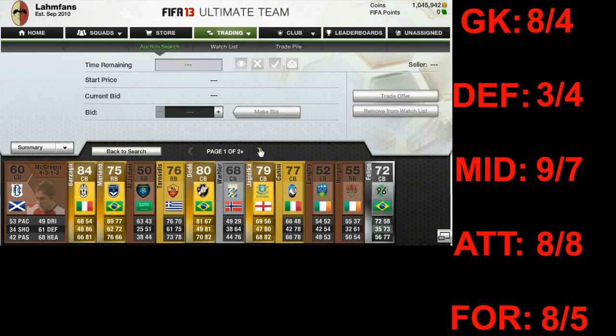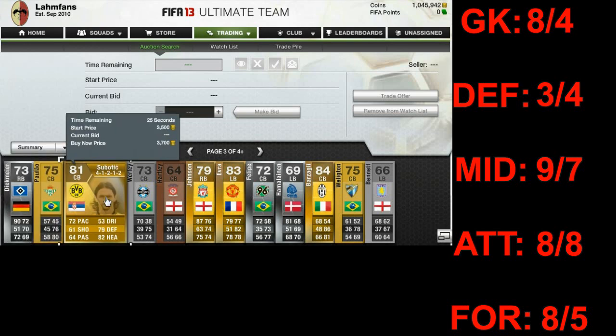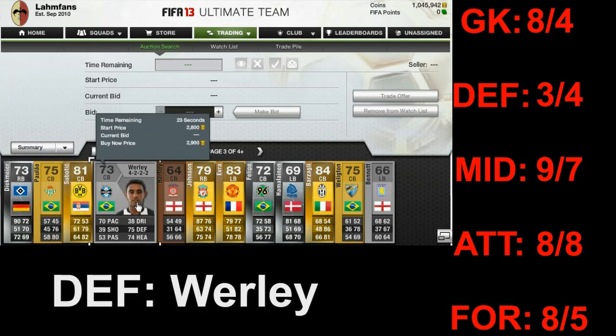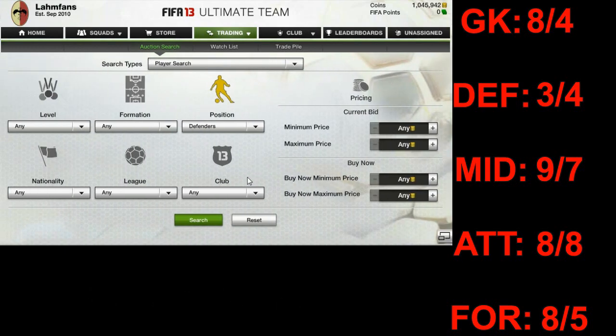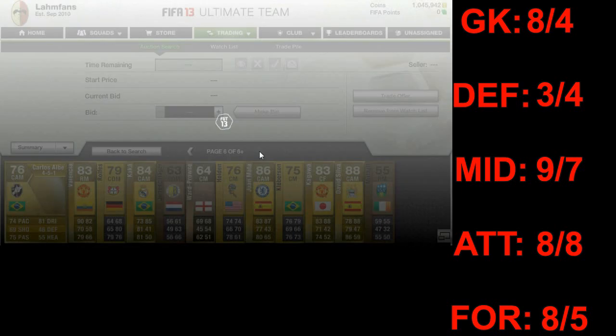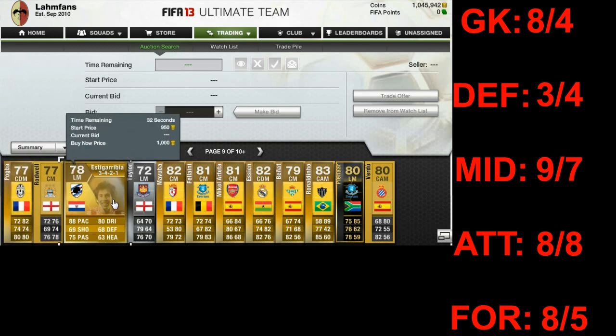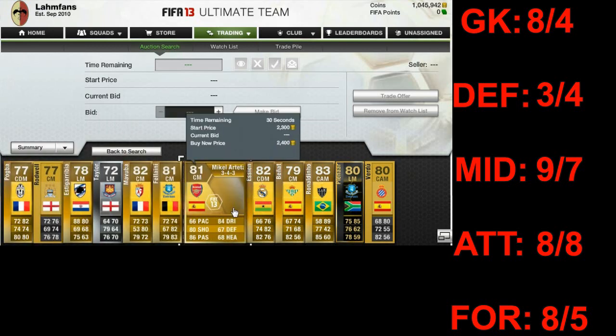Moving forward to the defender, on the 3rd page the 4th player is Verley, a Brazilian centre-back from Gremio Porto Alegre in the Brazilian League. So another silver player for the team. Moving forward to the midfielder on the 9th page, the 7th player is Mikel Arteta.